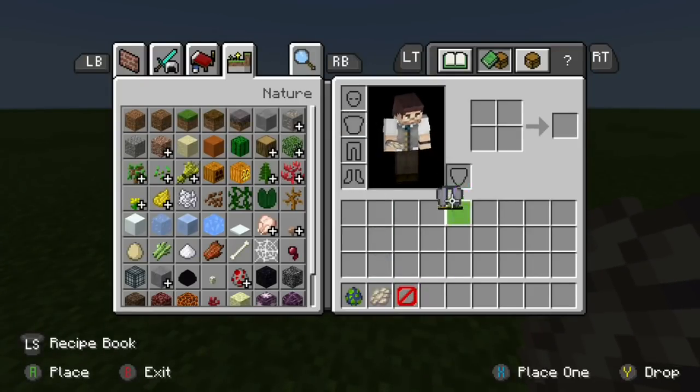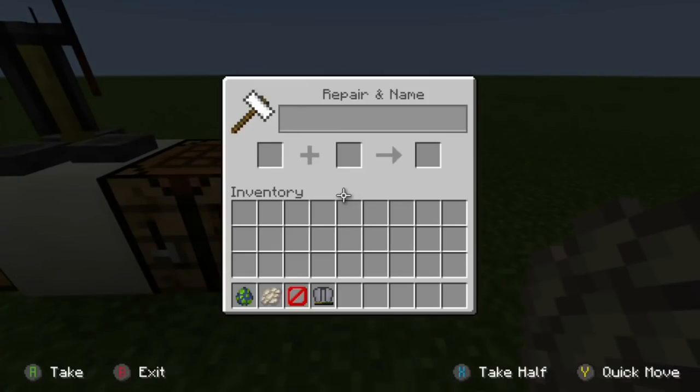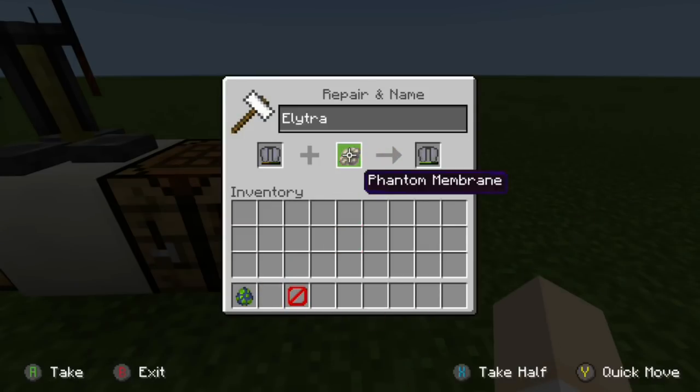Before, to repair your elytra you would need leather, but that doesn't work anymore. Now to repair your elytra, what you need to do is get a phantom membrane, place it in the anvil, and you can see it's going to repair our elytra.